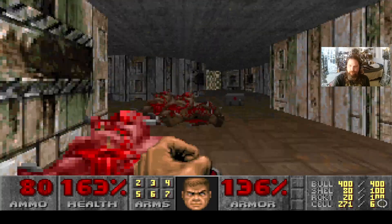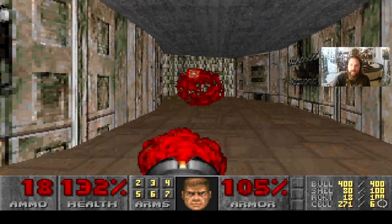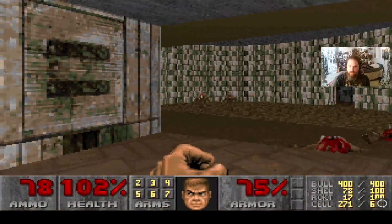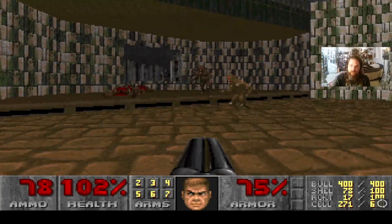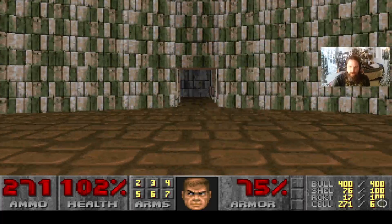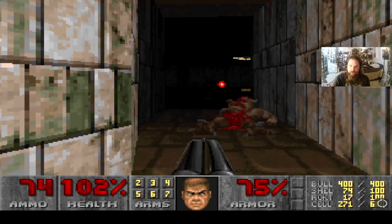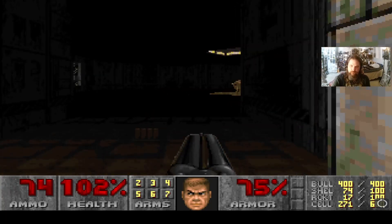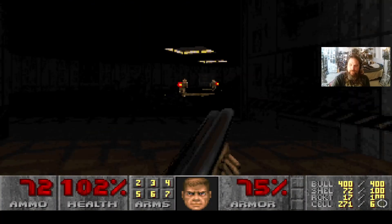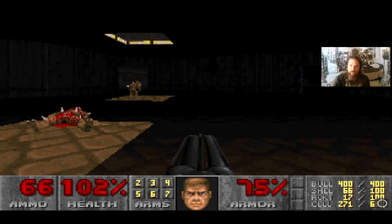Ready a rocket launcher because here is a Revenant — he got me, that little squirt. I'm gonna use my double barrel shotgun and kill both imps — kill two birds with one stone, as I like to say. For this next room I'll use a plasma gun — actually I'll just use a double barrel. Just be careful not to run into the fireballs from the imp.